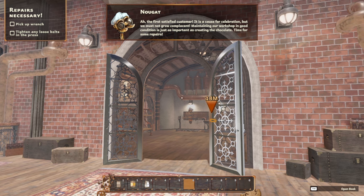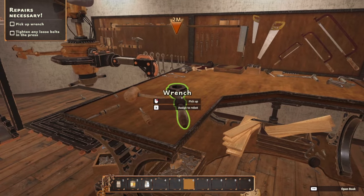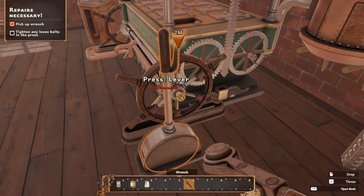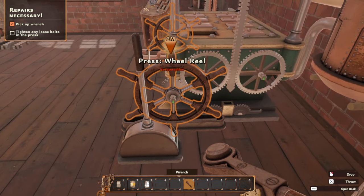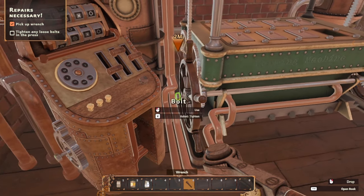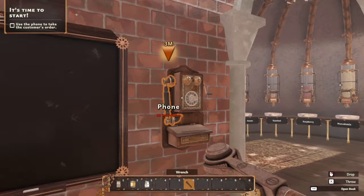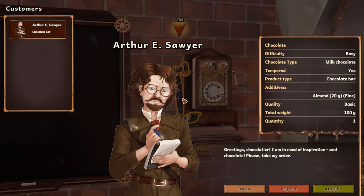'We must not grow complacent.' Reading is hard. Alright, here's a wrench. Tighten any loose bolts in the press. There we go — how many bolts are there? Four. There we go, all bolts are done. Use the phone to take the customer's order. Apparently you can't answer the phone when you're holding a wrench.